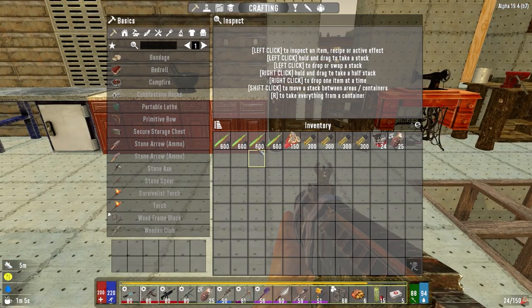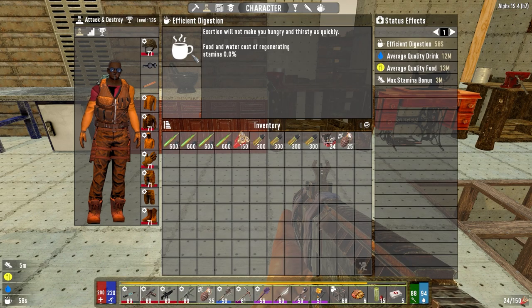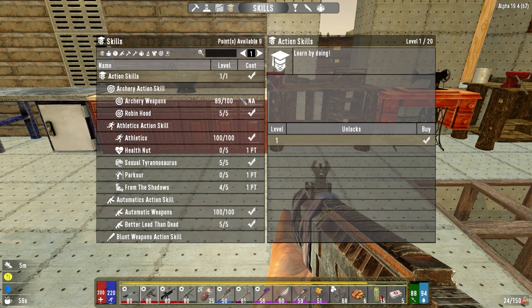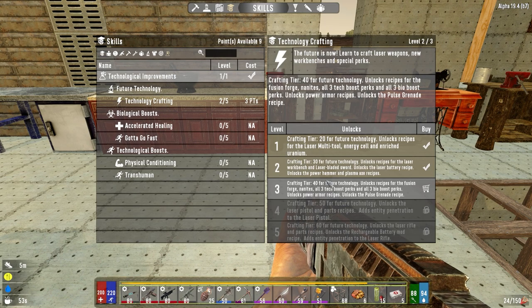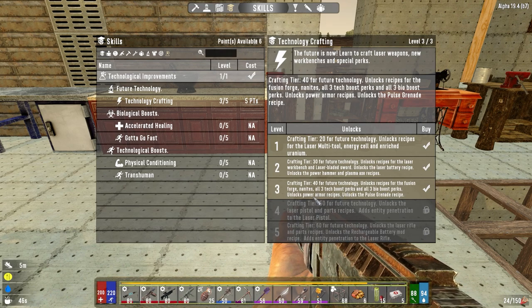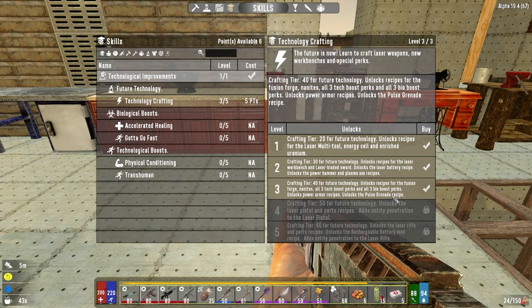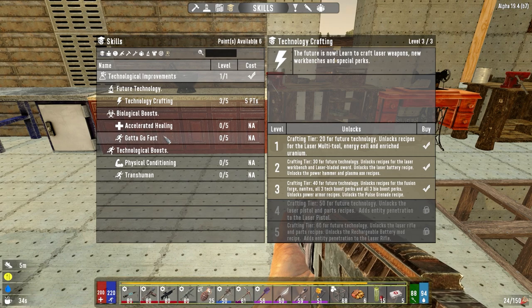We can't do lasers just yet — we're still shy of that. If we go to our skills, we've got nine points available. We're at level 135, I think we're 15 levels out. Under technology crafting, we can get this level — going to go ahead and buy that. It unlocks power armor recipes, pulse grenade, fusion forge, nanites, all three boost perks, all three bio perks.